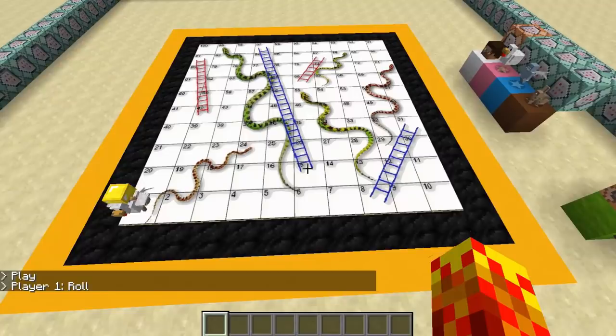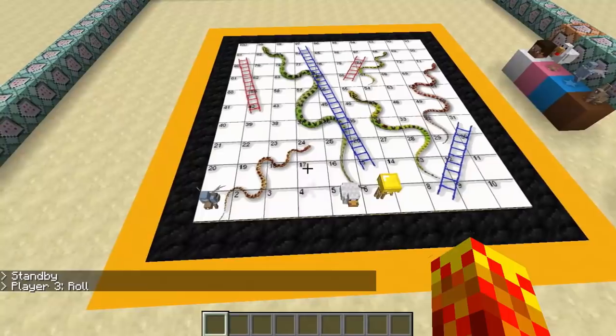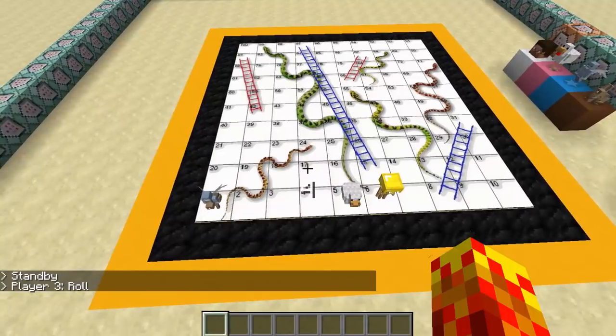If you haven't heard of Snakes and Ladders, it is a board game which is immensely popular among young children. It's basically a game of chance — there's no thinking, no strategy involved, unless you think cheating is a strategy. You basically roll a die and take turns. I've got four players here: an armor stand, a chicken, a vex, and a rabbit.